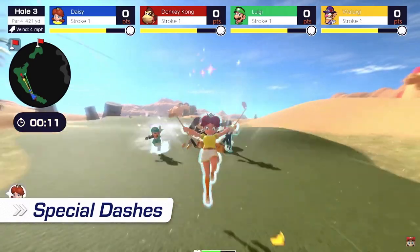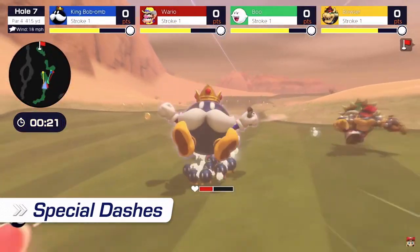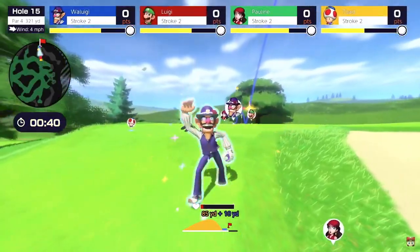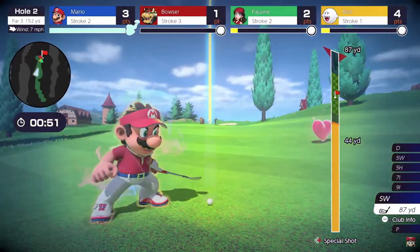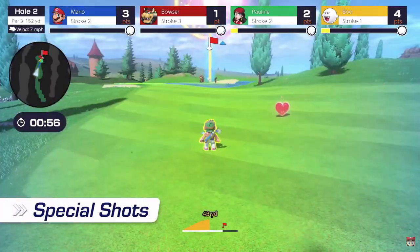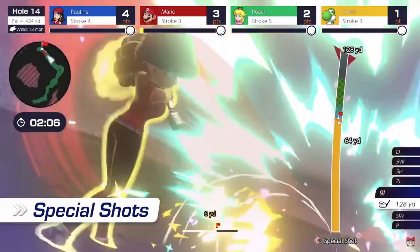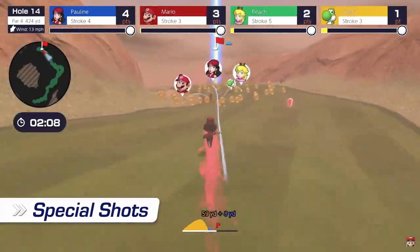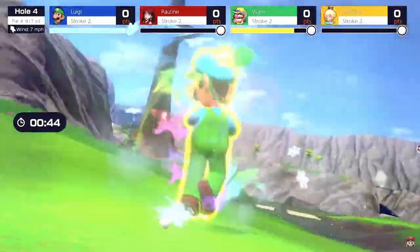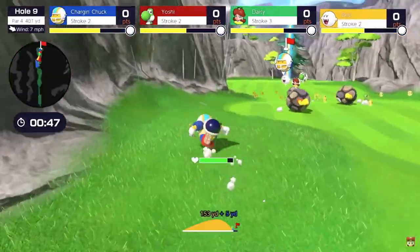All these special dashes look great — some definitely go farther than others. King Bob-omb and Bowser Jr. went really far, but Daisy and Mario didn't seem to go as far. Then there are special shots — Mario jumps up, grabs the Super Star, and hits. There's a GameXplain video on YouTube covering more details. The key point is these different shots do different things, like Mario spreading all the balls, and Pauline hitting balls out of the way.